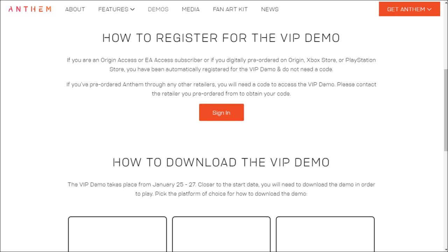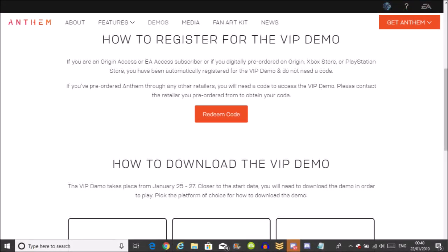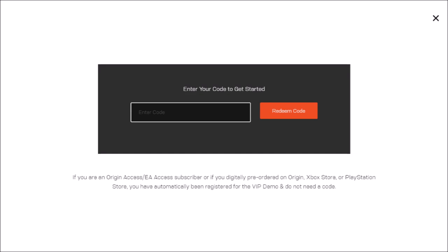All you need to do here is sign in. Once you've signed in, you'll see that the CTA changes to 'Redeem Code'. Click on redeem code and enter your code to redeem it. That's all you do — simply enter the code that is on your receipt.